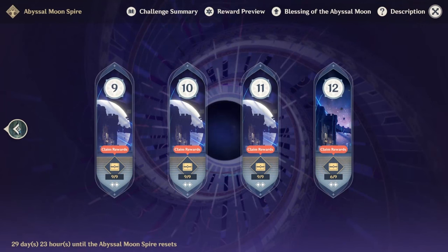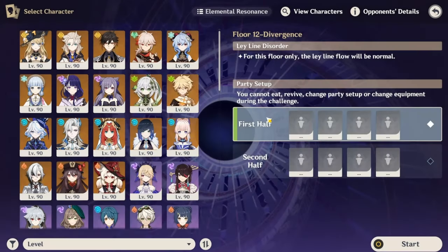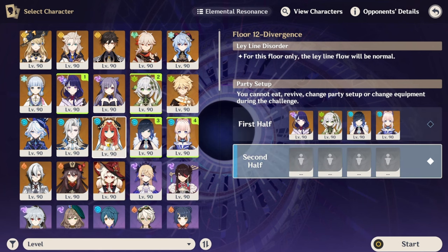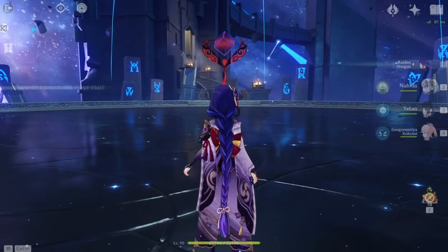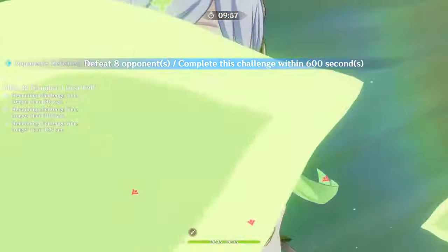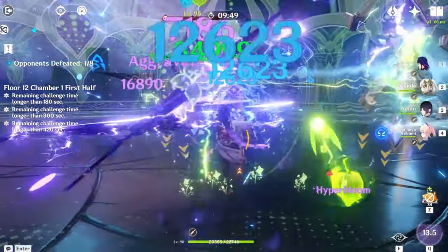Here we are in Floor 12. As I mentioned before, it's six out of nine stars because one of my characters died too early, so I had to restart the run. For teams, I used a hyperbloom team — electro, hydro, dendro — you can run whatever you want in that fourth slot. For the second half, I ran the meta Neuvillette team.